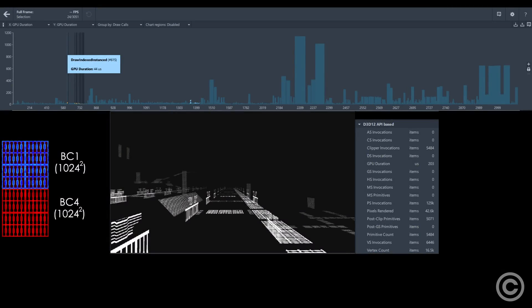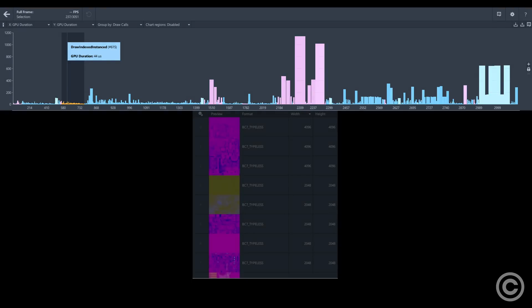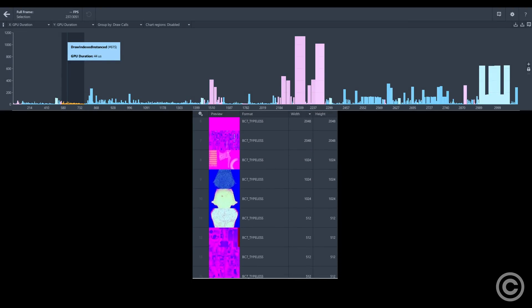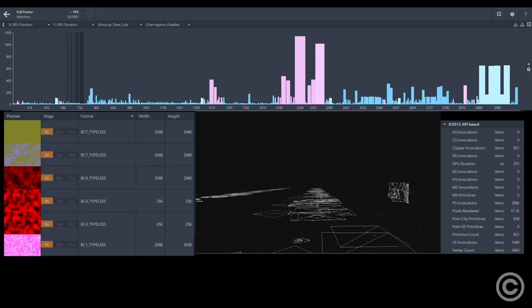Dead Space Remake's pre-pass also draws several textures instead of a single BC4 mask. Sometimes two BC4s are used alongside occasional BC7 textures. All of these pre-pass draws also include six specific textures as pixel shader inputs, which also goes for every single base pass and translucent draw going forward in the pipeline.